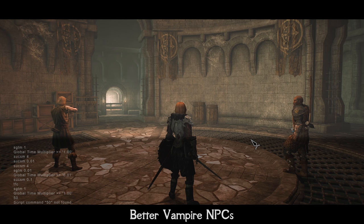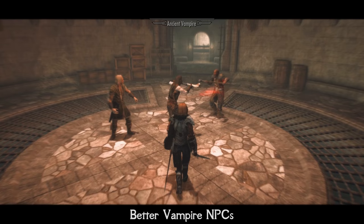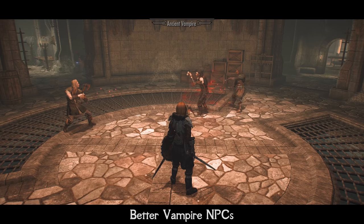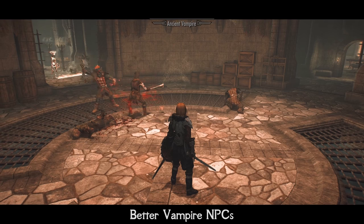Better Vampire NPCs. Vampires in Skyrim are usually predictable and pretty weak. This mod will add much more variety to your game and make vampires more challenging and varied. Vampires in this mod will spawn according to your level, have different spells and unpredictable AI, skills, varied armor according to their class and level, and even special weapons you haven't seen before. But instead of many words, just look at a short demonstration of combat with vampires affected by this mod.